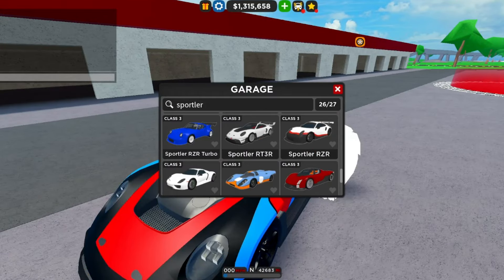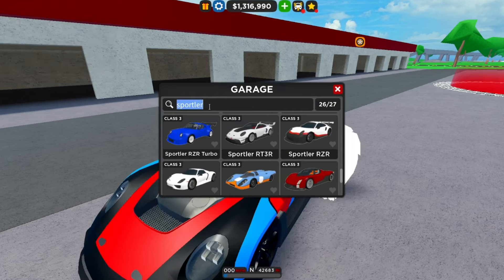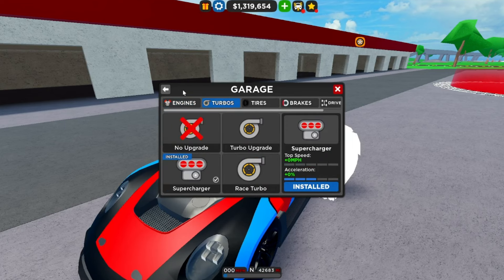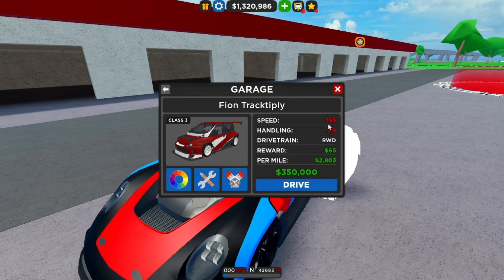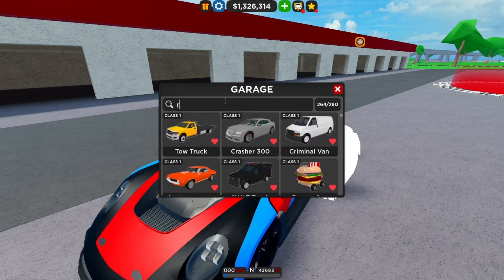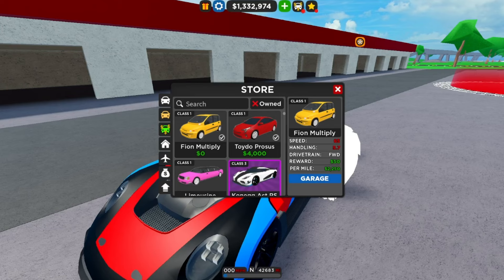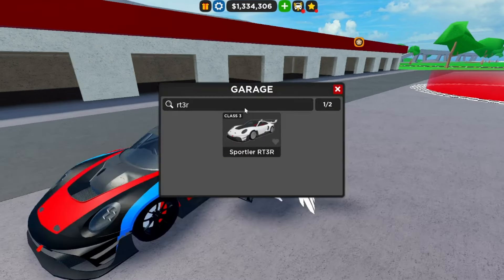I forgot to go over the stats. The Track Apply — I didn't upgrade it — has a top speed of 195 mph, handling 7.9, rear-wheel drive, $65 in dealership income and $2,803 per mile. It's worth 350k. The GT3R has a top speed of 199 mph, handling 8.1, rear-wheel drive, $66 dealership income and $2,829 per mile, worth 750k.